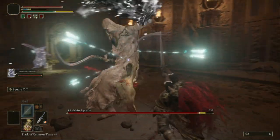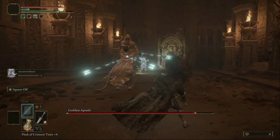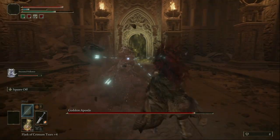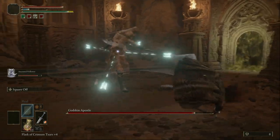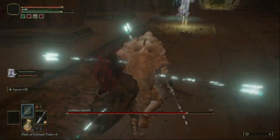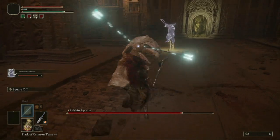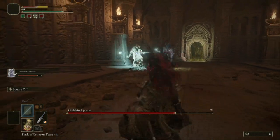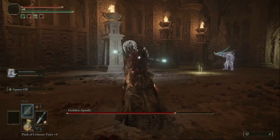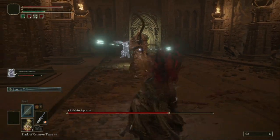When he turns around and shoots at the summoned guy, you can hit him from the back. He will help you out a lot in the beginning. As you can see, you can stab him in the back and take a lot of his life. It's very important to have a summon that's a bit strong — I use this bow guy, I don't know his name.